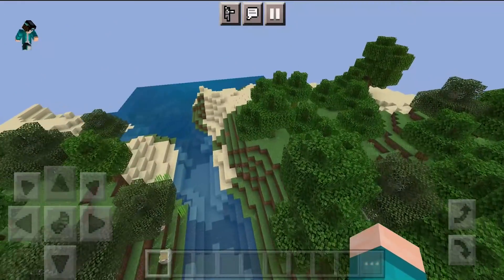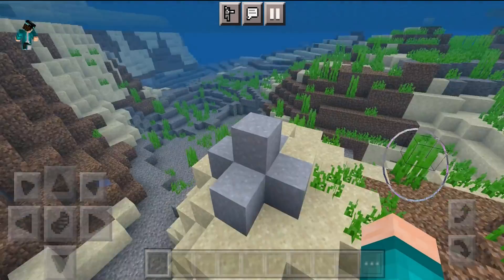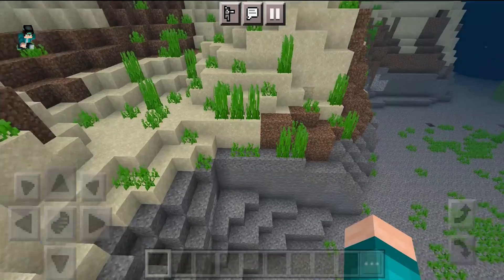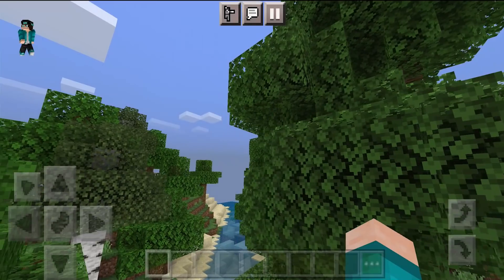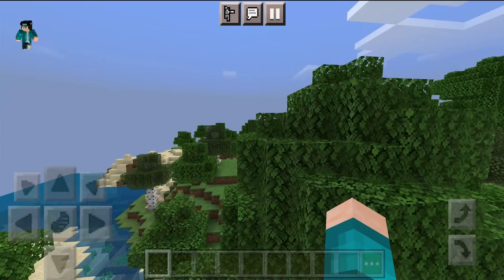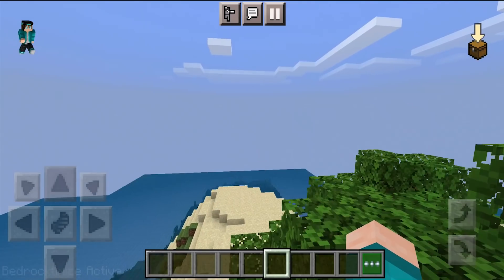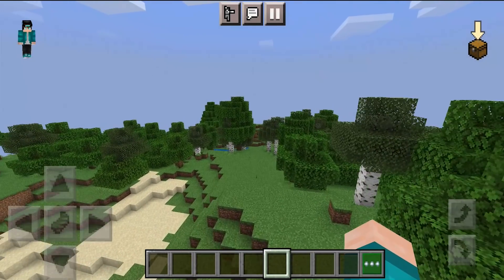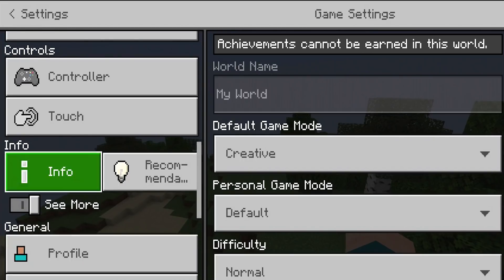In a regular survival world, the pack actually makes the water much more clear, which is very useful. When we go underwater, we are basically able to see everything, which is definitely a major plus. Now that we've turned down the HUD opacity, it is barely visible but it is there, which is pretty cool. I definitely appreciate settings like those.